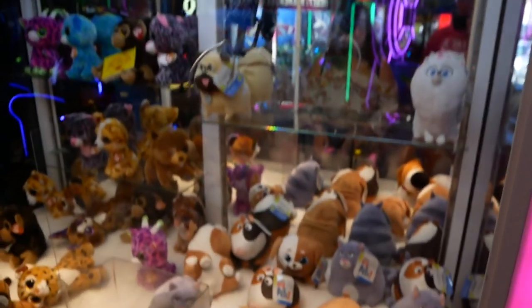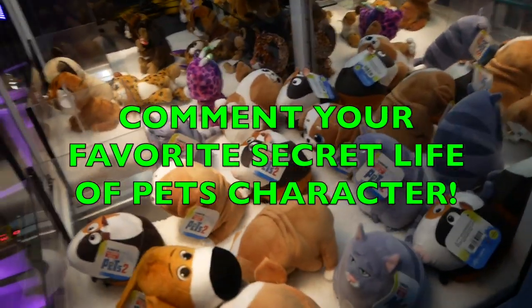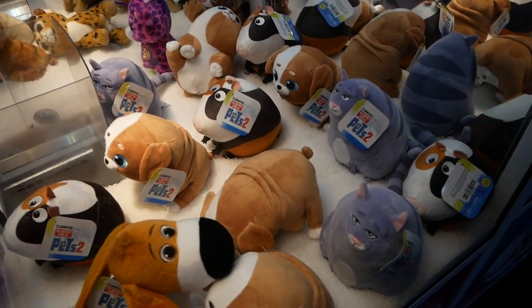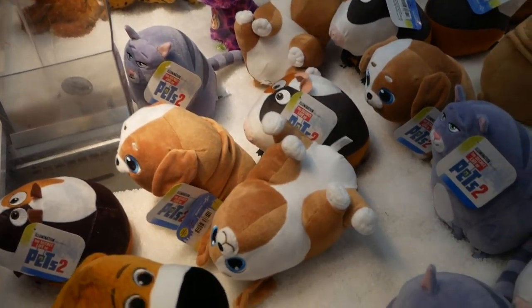We're going to try my evil friend, the e-claw again. They got these Secret Life of Pets 2 plushes — they're pretty cool. I think Cali's going to go for this bulldog right here, and we're going to see if we can get it. That looks pretty good. I like how it's spinning. Stay in there, you e-claws. I do not like you at all.